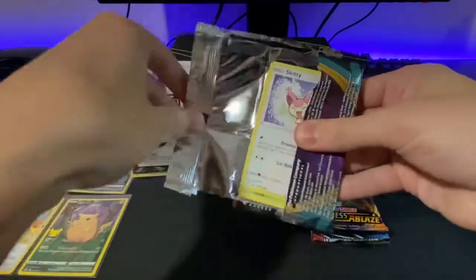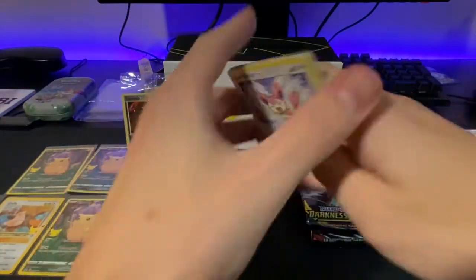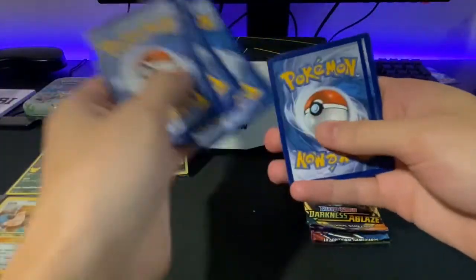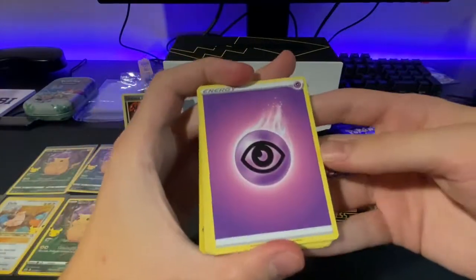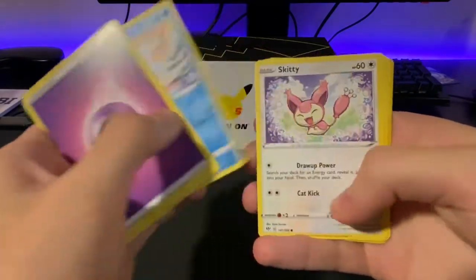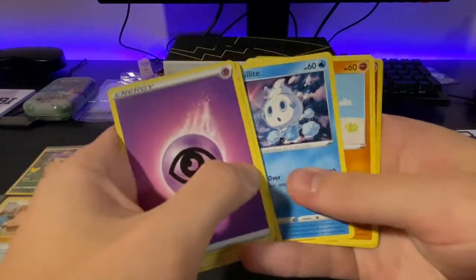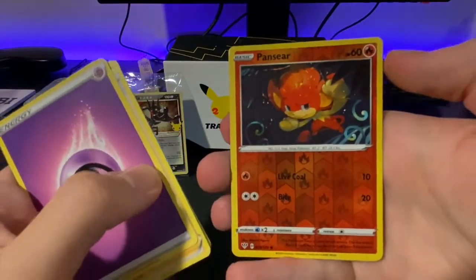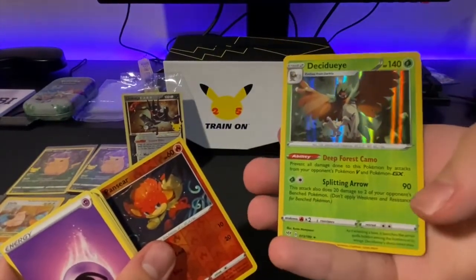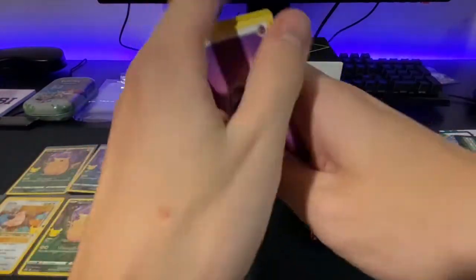This pack opens like butter. This is Darkness Ablaze. I'll do the pack trick — terrible luck here, we got the green coat. It's Psychic. We got the Kabu, the Simi Sage, the Vanillish, Skitty, Pan Sage, Golett, Vanillite, Trapinch, Pansear — we're getting all the Pan cards. And we got a holo Decidueye and the green coat card. That is interesting. Maybe the quality control isn't quite where it should be yet.